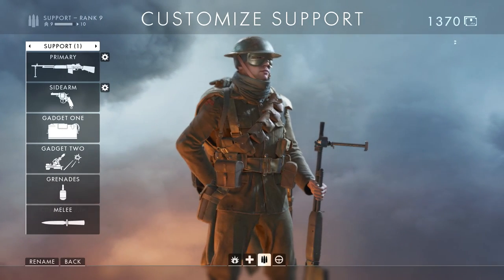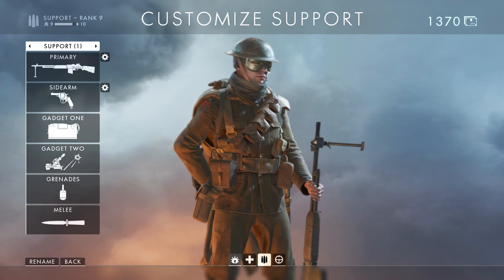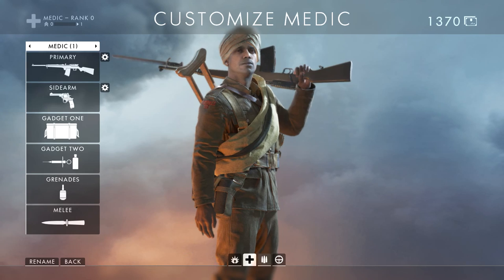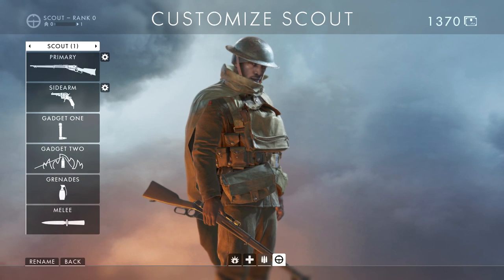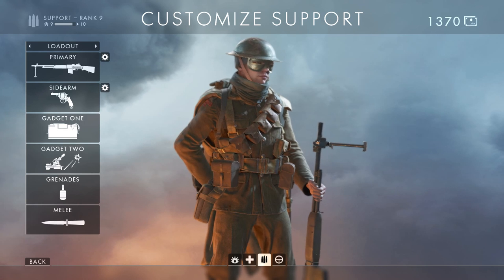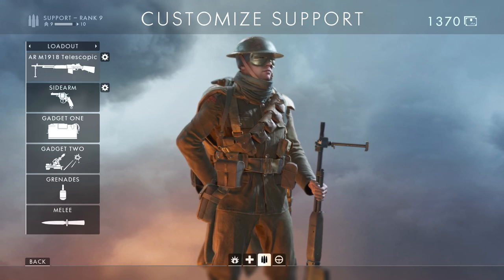What you get here is a list of your loadout. These are the four different character classes that you can play: assault, medic, support, and scout. I prefer to play as support and we're going to be doing a support video next after this one to tell you a bit more about that.